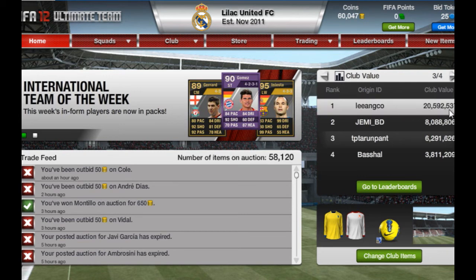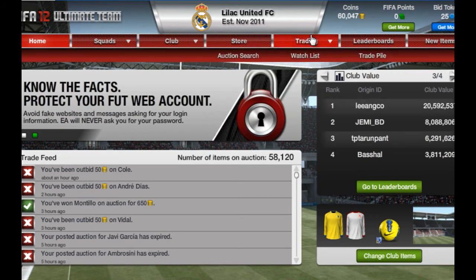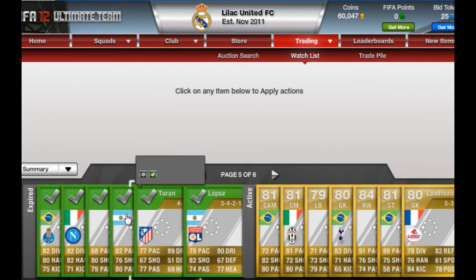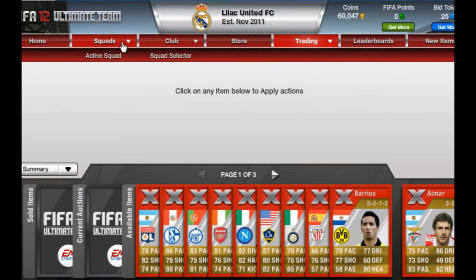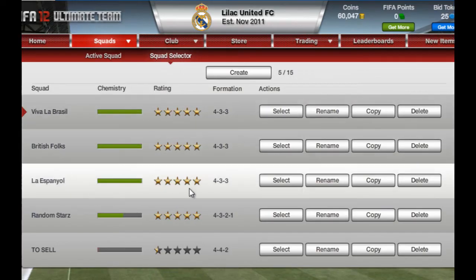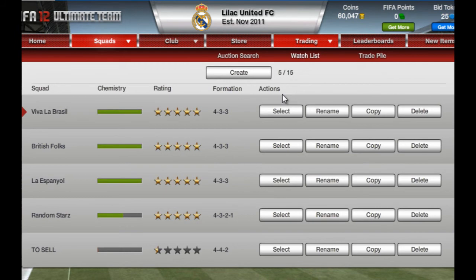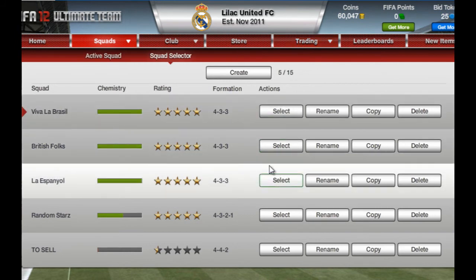As you can see over here, my club value is over 20 million coins. The reason I have that low amount of liquid coins is because I have 5 pages worth of players still waiting to be sold. My trade pile is always full, and if I were to sell these players at their respective prices, along with my investment in expensive players for my squads, I should have at least 180,000 to 200,000 coins.